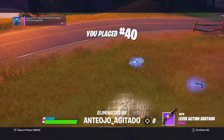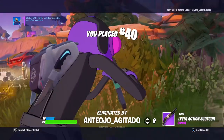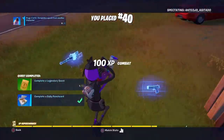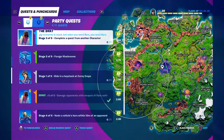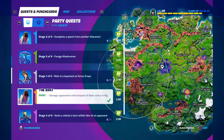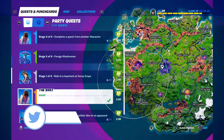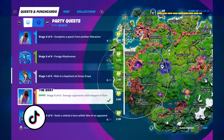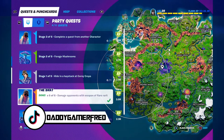He locked me in and I thought he was gonna stay on top, but he just jumped to the low ground and eliminated me. Good game, good fight. That was five out of five - damage opponent with rare rarity or higher - and I was able to do that by damaging him. Confirmed: it does NOT work on the creatures inside the sideways. Good to know. The Brat quest line is complete!